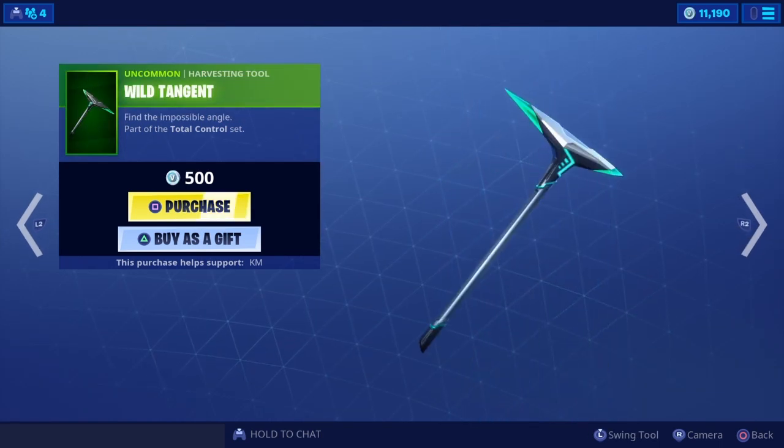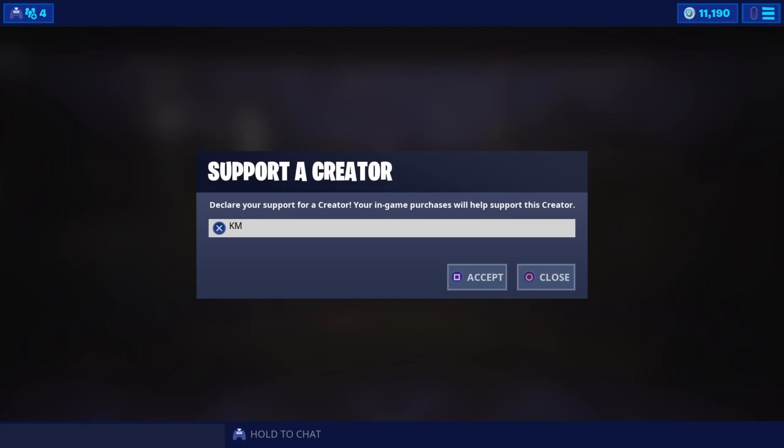This right here I'm gonna be buying and showcasing in-game — this is the glider. Quickly, if you guys want to support me, always make sure to use my code KM — two letters. Remember the codes get reset every two weeks, so always check it. If you're not using it, make sure to input it — you'll be helping me a ton.